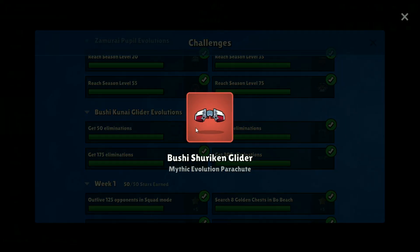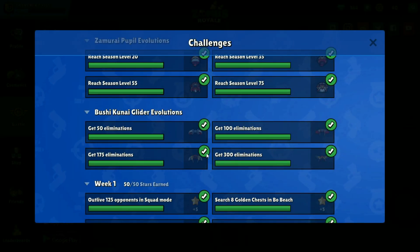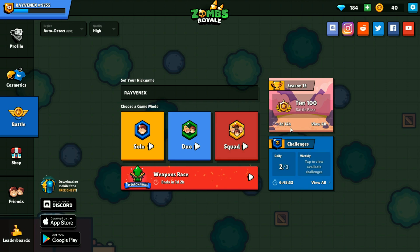Once you get 50 eliminations you're going to unlock this one — this is even better. At 100 eliminations you unlock this one, at 175 you unlock this one right here and that's a really nice one. And then at 300 eliminations you unlock this one. If you've already hit level 99 now you're just trying to get the eliminations — do the weapons race. This is by far the best way to level up your kills. It doesn't show up in your profile or the leaderboard but it does give you the kills you need to complete those challenges. So if you have the battle pass, you're at level 100, and you have that glider, run the weapons race and you will have it fully unlocked in no time.